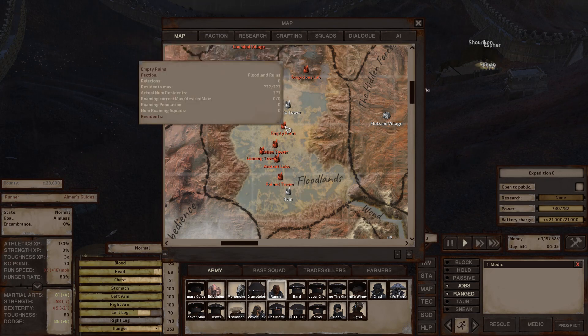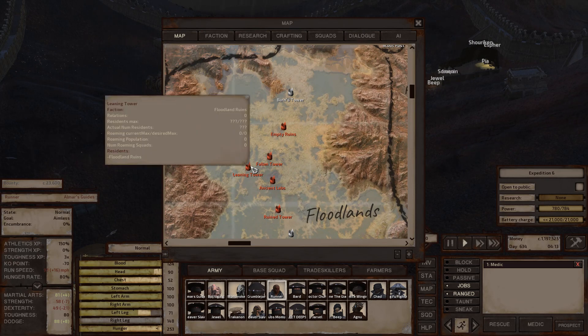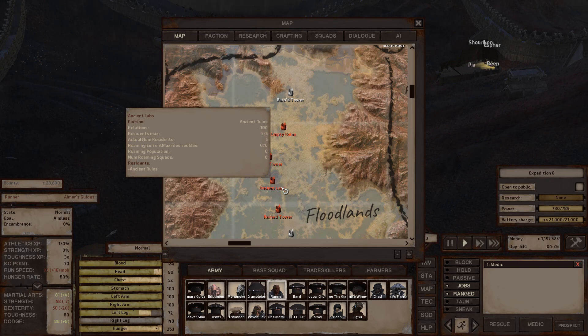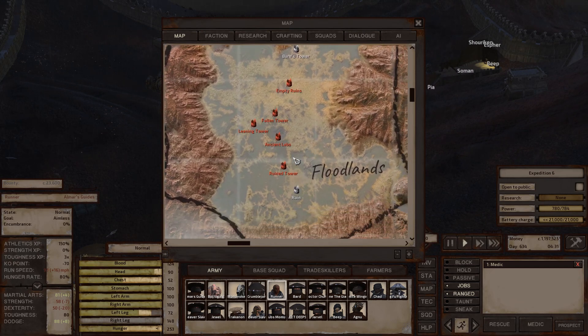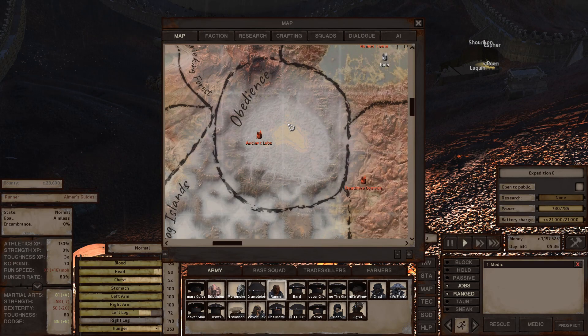Empty ruins are just empty. The fallen tower is again just a landmark. The leaning tower usually has a variety of loot — I usually find a couple of ancient science books when I visit that location, usually at least one to three. So that location is a spot where you can collect ancient science books, AI cores, CPU units, and a wide variety of engineering research. Ruin tower doesn't have any loot, and the final rune is also empty ruins.